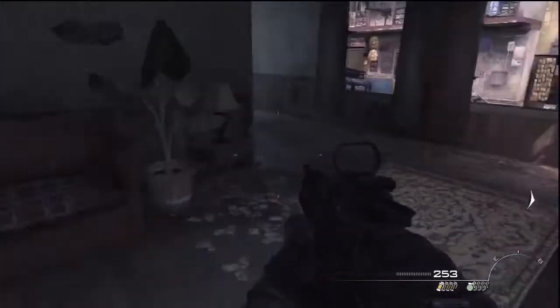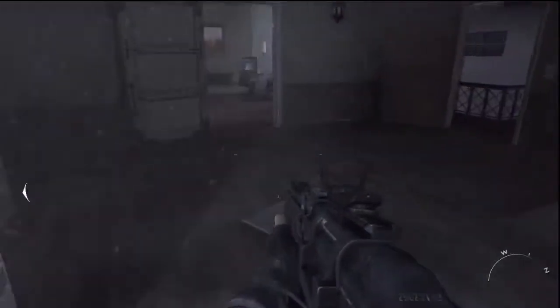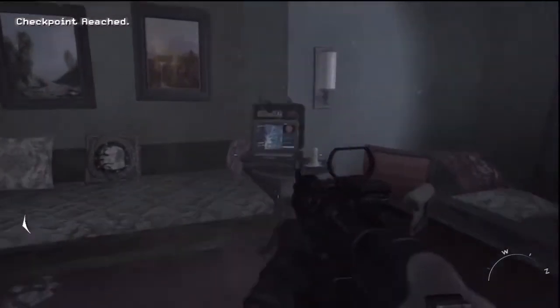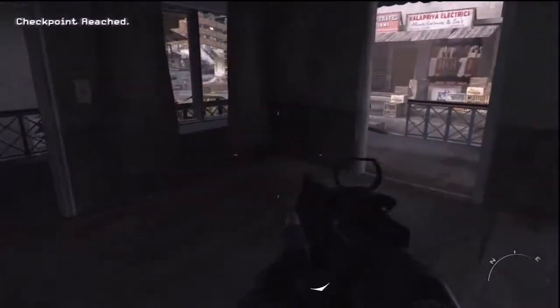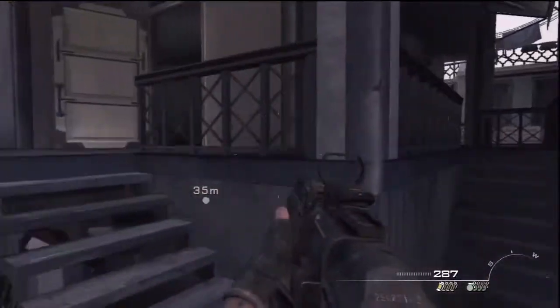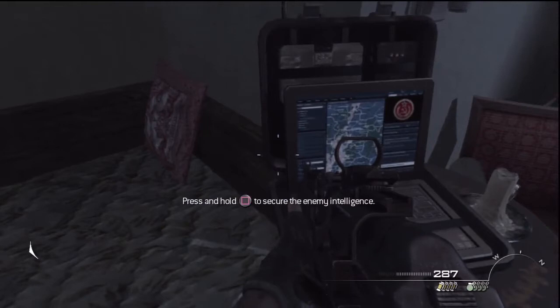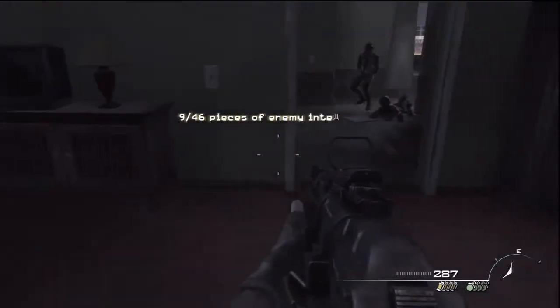A few more guys are coming from that way, but we're going to go inside the house here and go for our next piece of intel, which is going to be right here in the room. There are a couple different ways you can come into the house, but once you clear this area out, come inside and grab the intel — that's two of four for this level.